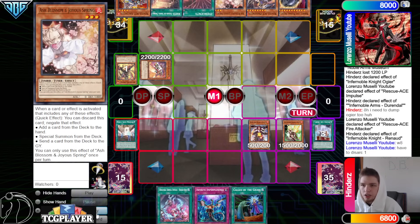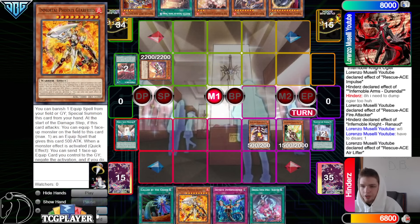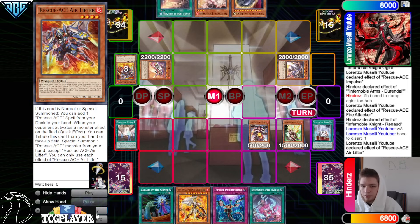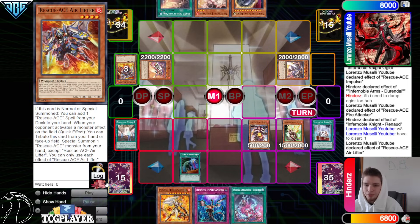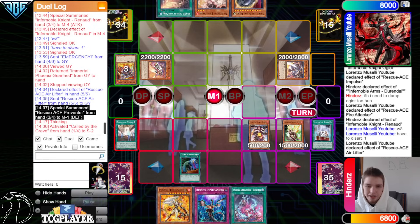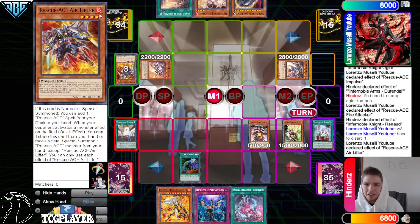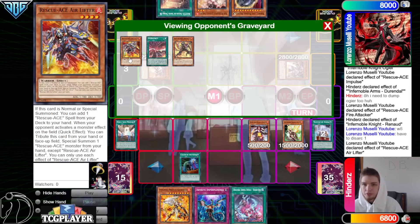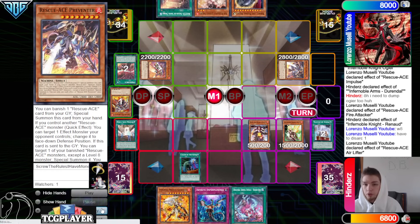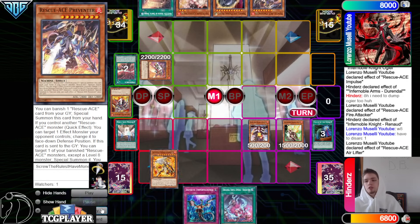Discard Emergency, then Renod effect, add back Gear Freed. On Renod effect, activate Air Lifter effect to summon Preventer. They should have waited until they gave a response, because they declared the effect and instantly summoned from hand — now it's obviously going to get Called By, because it's a guaranteed Preventer since we saw them summon it from hand. Would we have Called By Air Lifter if we didn't know for a fact that Preventer's in hand? We'll never know.